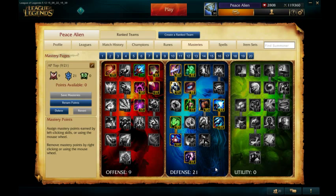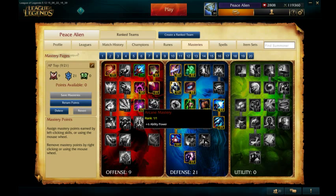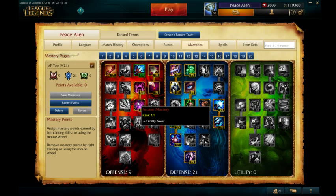Maybe later it'll be decided that you can go 21 in offense and 9 defense, because you want the damage from the offense tree and you're tanky enough on your own. But that's for later to see. Right now it's just kind of like any other tank top lane — 9 offense and then 21 defense. So I just go AP, because he looks like AP's going to work on him.